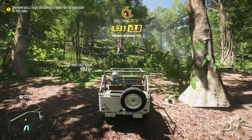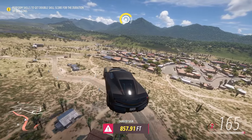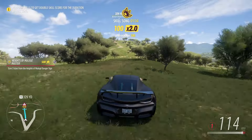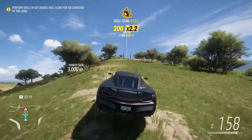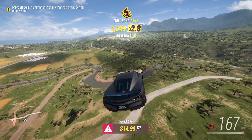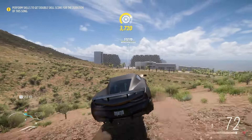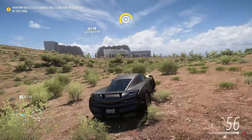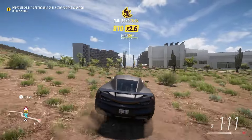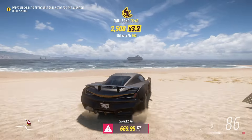At number 7, we have the Rimac Concept 2 — yes, the electric one, but not for the reason you might be thinking. It's true this is one of the fastest cars in the game and it's incredibly good for drag racing, but that's not actually why it's on the list. The incredible acceleration that comes with this car being electric makes it really good for all short-spaced or off-road PR stunts. Anywhere where you can't get very much of a run-up, this car is going to shine.